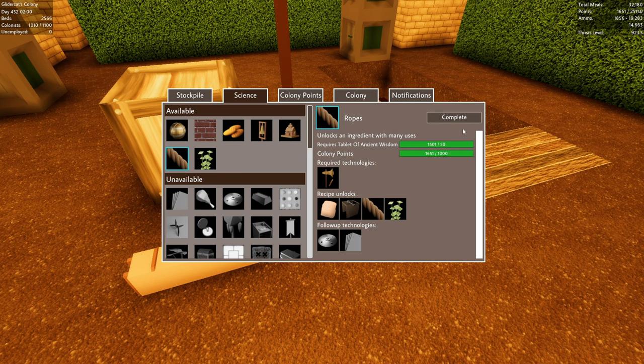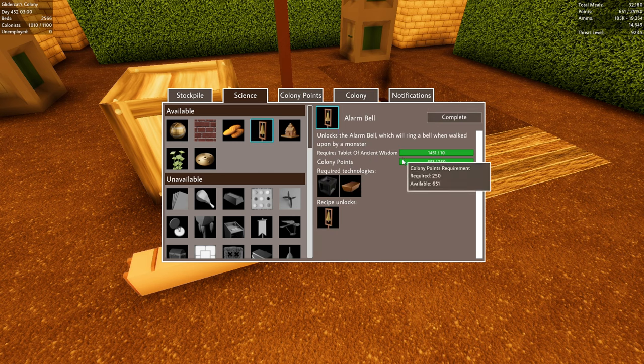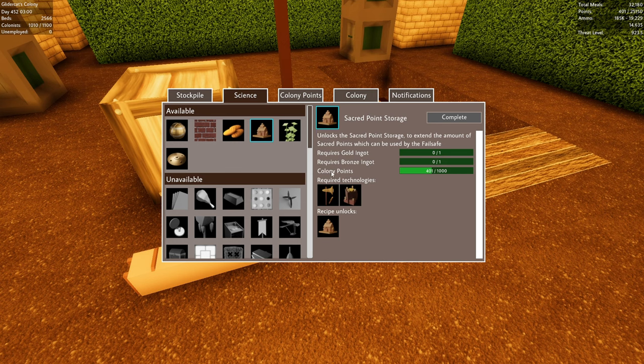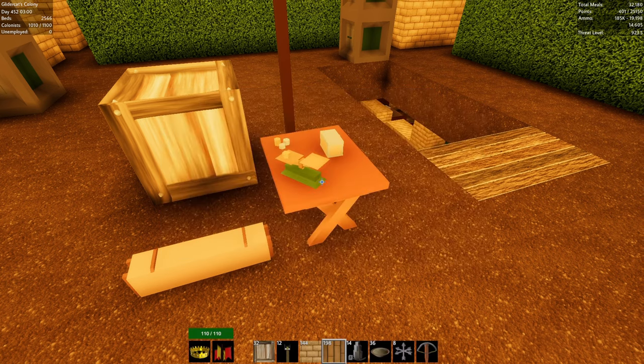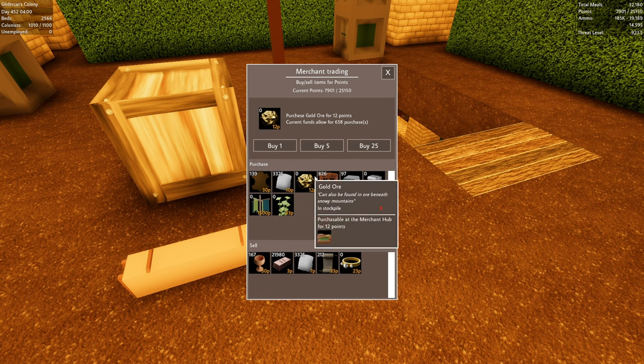Science tree — let's unlock brass. Rope — we need tons of tablets of ancient wisdom, we're in great shape there. We'll spend a thousand more colony points. The alarm bell — don't really care, but I'll get it off the tech tree. Sacred point storage requires bronze ingots and gold ingots. I think we might be processing all the bronze and gold we buy right now — that could be a problem. Let's buy some more — sell, sell, sell. Buy up some gold, buy some tin.